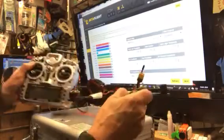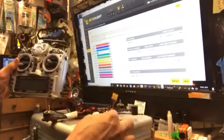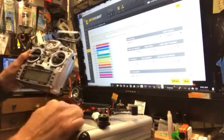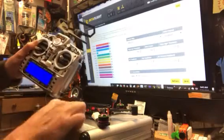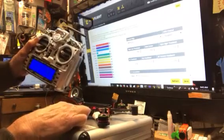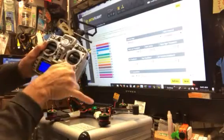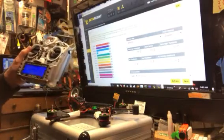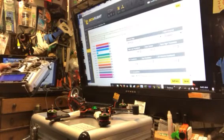Quick video here on my problem with Betaflight not recognizing my RX. Crossfire RX is in there. It's showing red right now. You'll see it turned green so it will be bound. There it turns green and I'm looking at AETR.